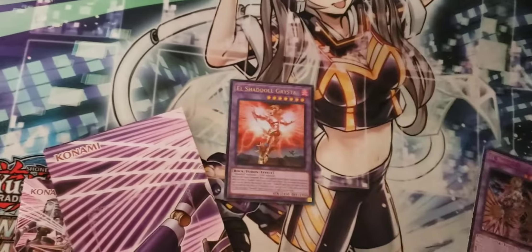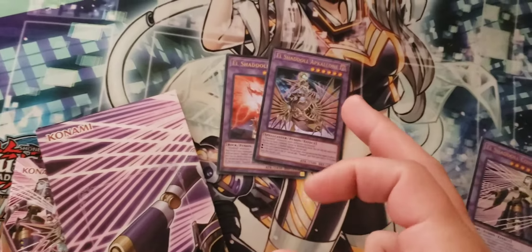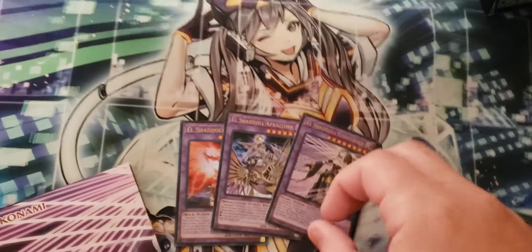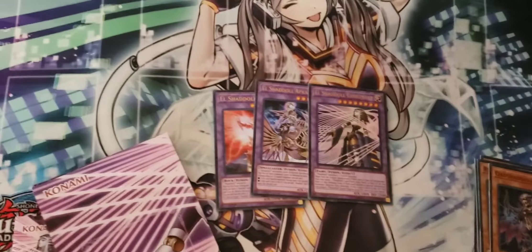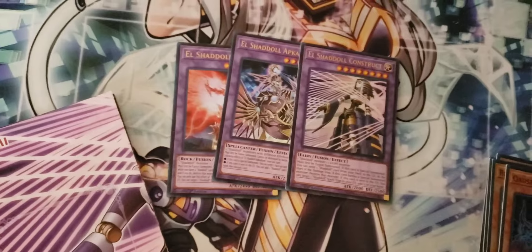Starting off, there is one El Shaddal Grista, one El Shaddal Apcolon — this card is amazing, it is essentially an Effect Baylor — and one El Shaddal Construct, Ultra Art. I gotta say, this art is pretty cool. It's got the puppet strings extending from her and I just love that.